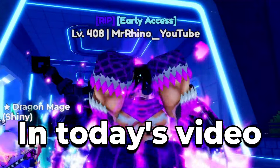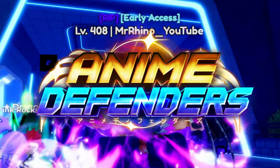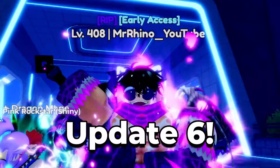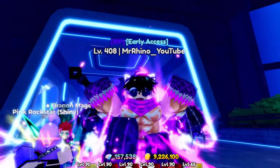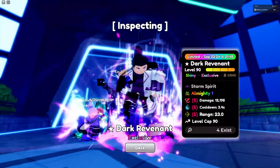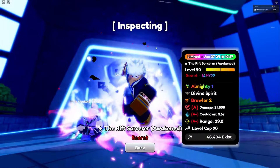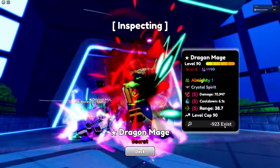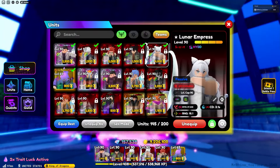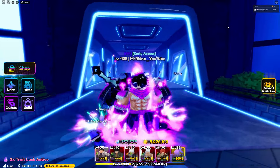What is up guys, in today's video we are going to be doing meta team versus Anime Defenders infinite in this new Update 6 and see how far we will go into the infinite run. The units we are going to be using are Dark Revenant, Rift Sorcerer Awakened, Dragon Mage, Golden Adult, and last but not least Lunar Impress.